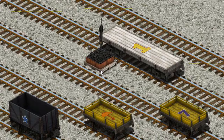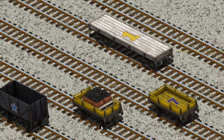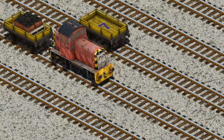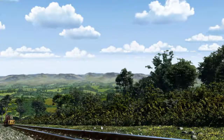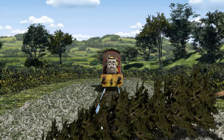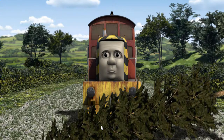Help Cranky find the yellow flatbed with the picture of an orange umbrella. That's it! Salty set out for the Sodor Search and Rescue Centre. Suddenly, the tracks were blocked. Salty had to stop.